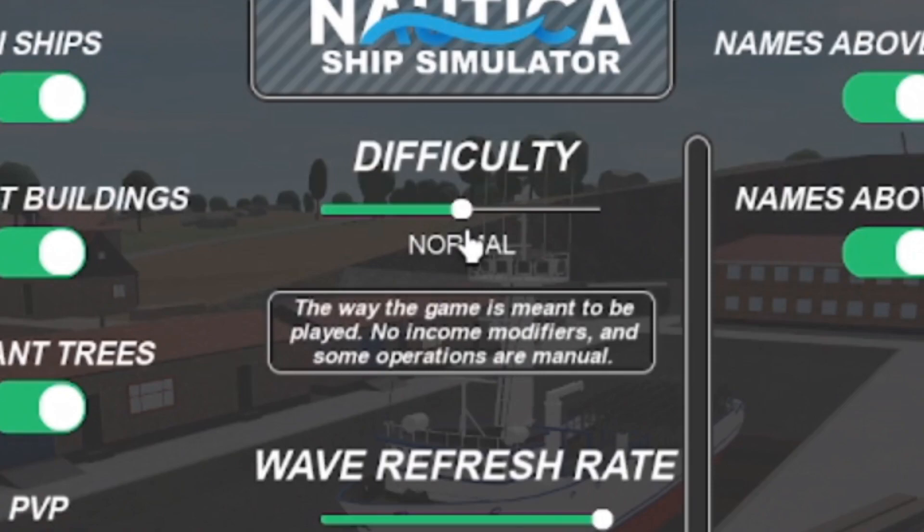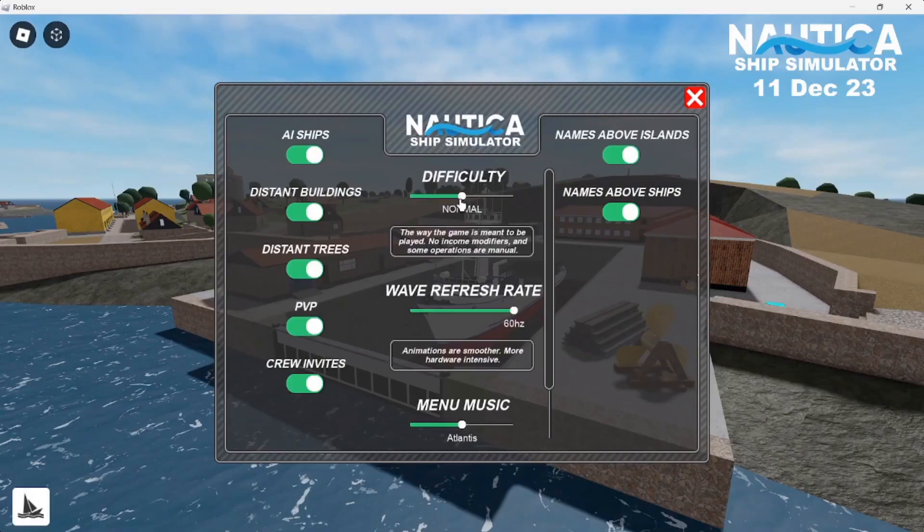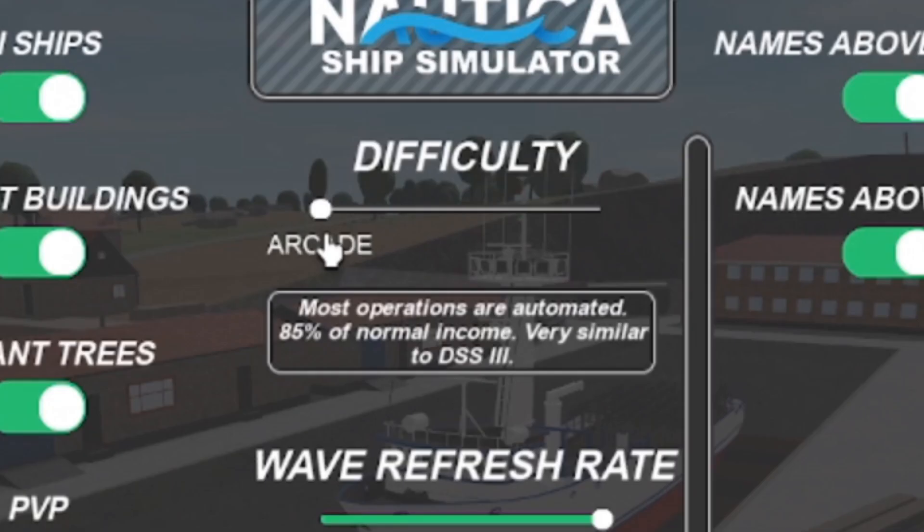Next up, Normal difficulty is the standard in-between option. Most operations will be manual, which is apparently the way the game is meant to be played, and there are no income modifiers — you'll earn the normal amount when selling cargo. Finally, Arcade difficulty makes the game the easiest, with most operations being automatic, but it cuts 15% of your normal income off, meaning you'll earn less money.